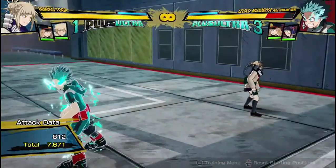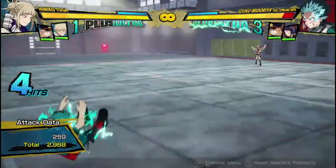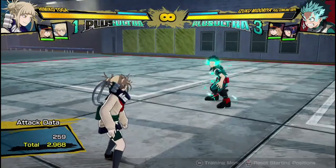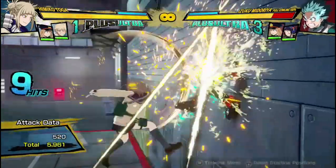You get 7,600 damage leaving the armor attack out — actually more damage — and that's because the armor attack has a lot of damage scaling. If you use it in your combo, the attacks afterward are going to do less damage. So if I'm facing a wall I'm going to use the combo with the armor attack so that I can make sure I get a wallsplat.